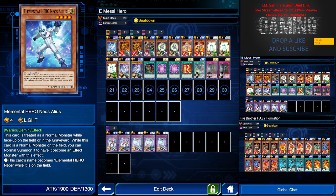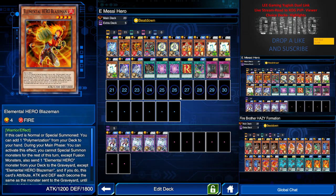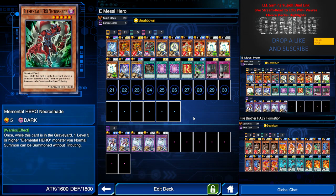So the first deck I'm featuring is the E-Messi Hero deck. Basically this is an Elemental Hero deck without a Fusion card. I have 3 Elemental Hero Nils because I only have 2 of one UR and 1 of another UR — so these are the core cards. I have only 2 Elemental Hero placements; if you can have 3, it is better to have 3. And I have 1 Elemental Hero Necro Shade, whose effect is that if it's in the graveyard, I can normally summon any level 5 or higher monster to the field without tributing.